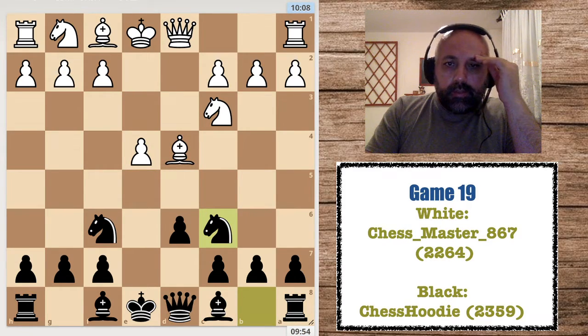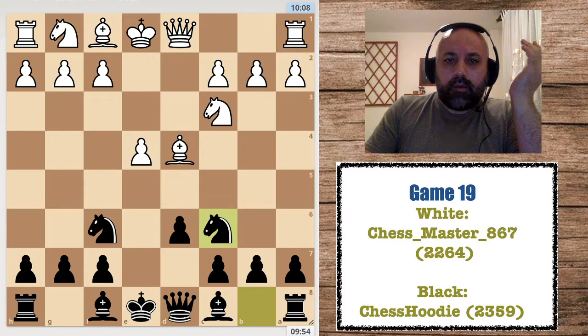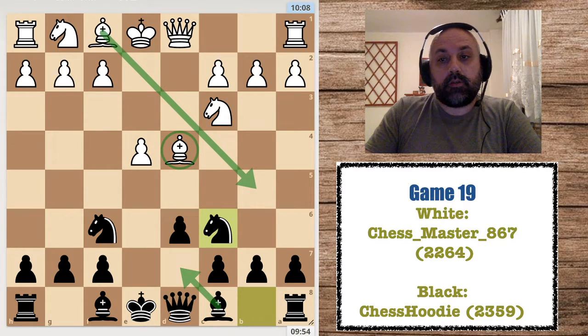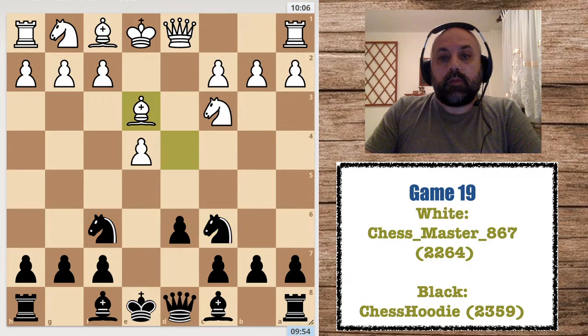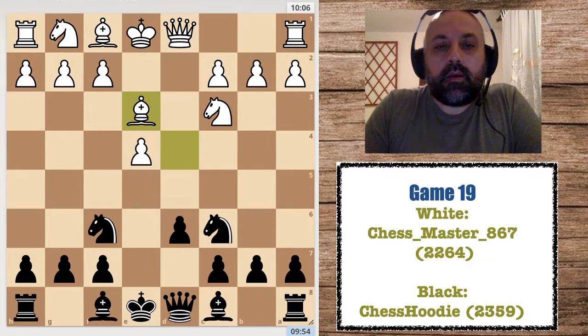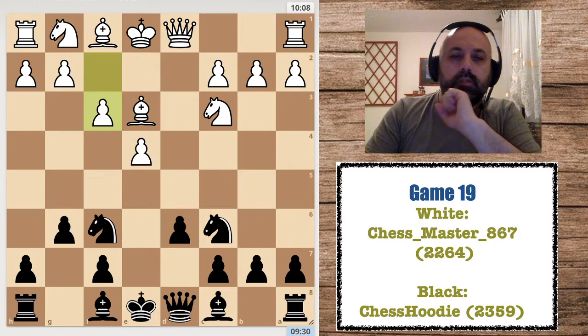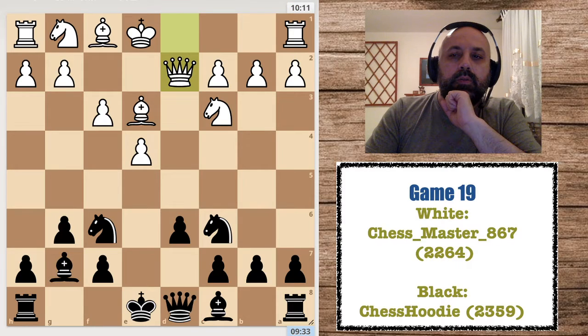I attacked his bishop — I want to either take the dark-square bishop or light-square bishop. He preserved it with Be3. Then g6, I decided to fianchetto. f3 followed, so white is preparing to attack me on the kingside with Qd2 — probably he's going to castle long and then some violent things will happen.